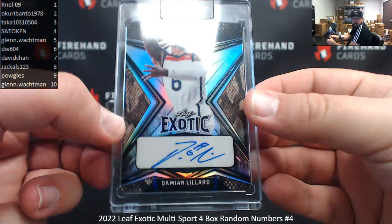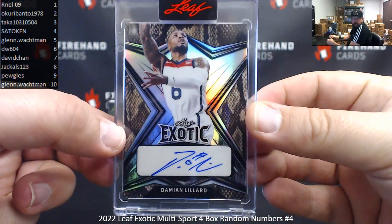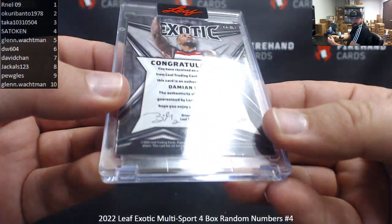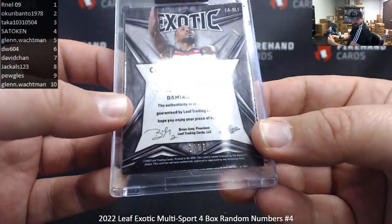Alright guys, the first hit is Damien Lillard — Snakeskin. The serial number on the Snakeskin is two of ten. That goes to spot number two, Okuribato.